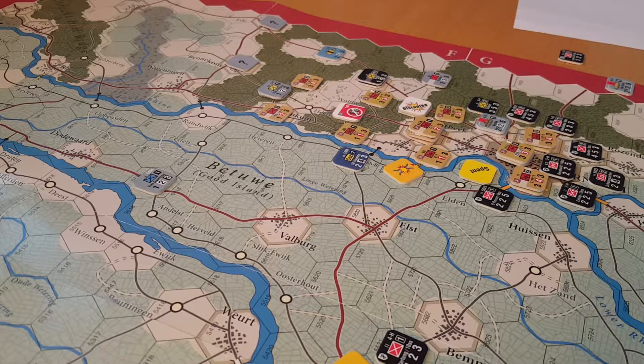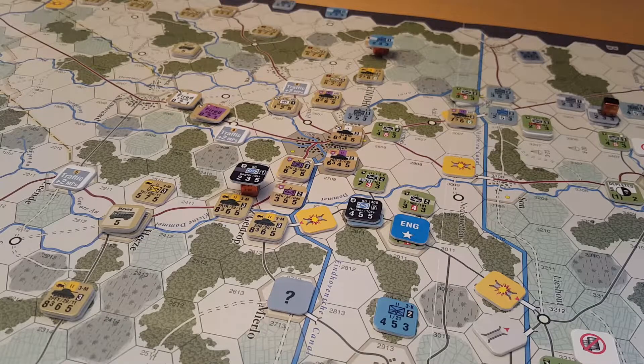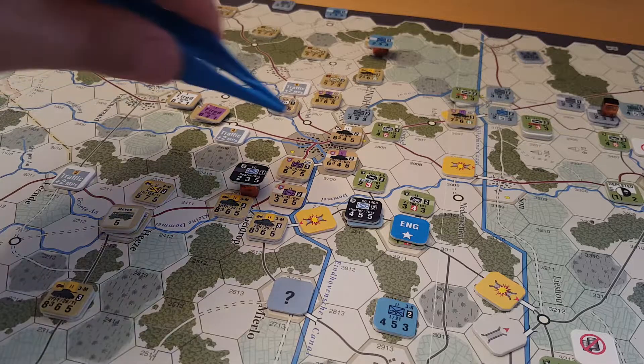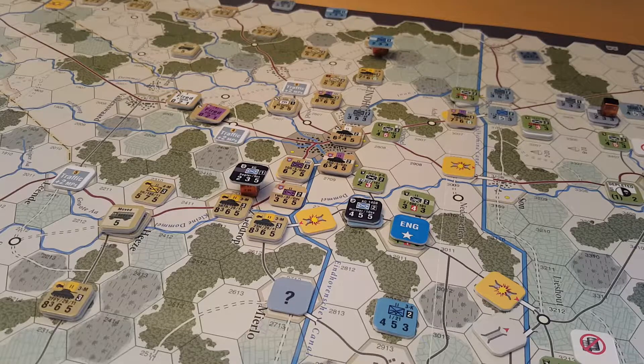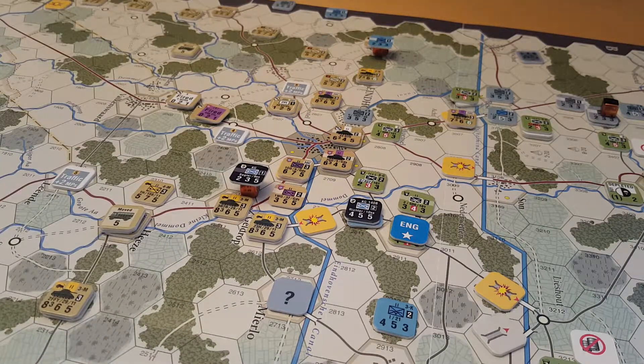On to the combat phase. At last those pesky flak units are done with. We did a 5 to 1 attack — 3 to 1 plus 2 artillery shifts — and rolled a 6 which is the defender shattered. Because the retreat was mandatory and there were ZOC everywhere, they couldn't survive and both steps were removed. We got a breakthrough combat, and those two units moved in and did a breakthrough combat against the other unit there. Only a 3 to 1, and I rolled a 2 which was an exchange — the German unit was removed but we ended up with a flipped tank unit.